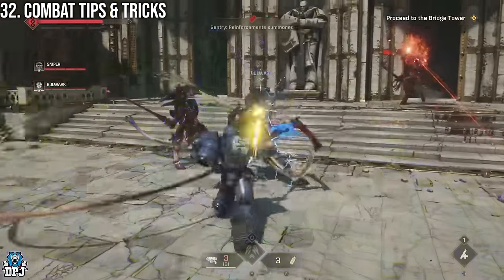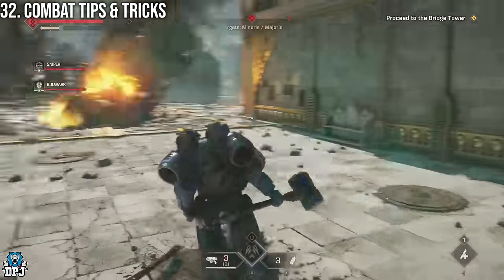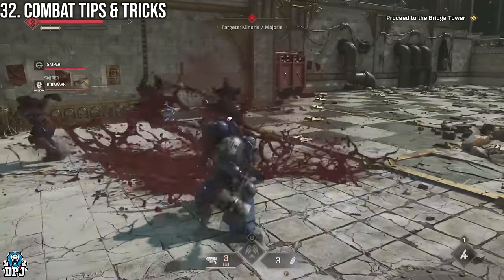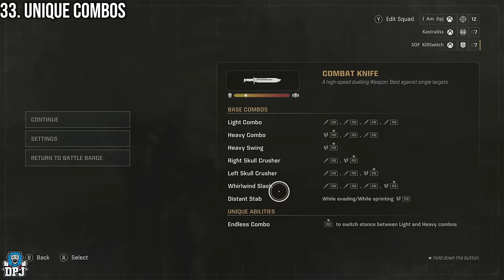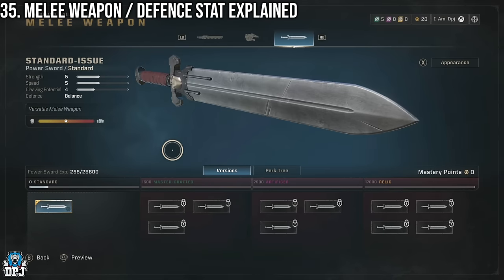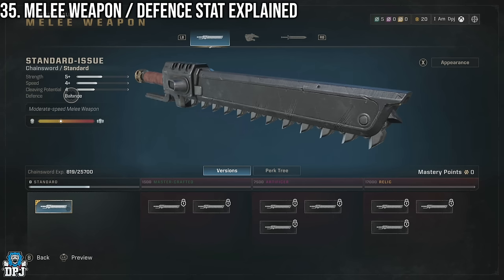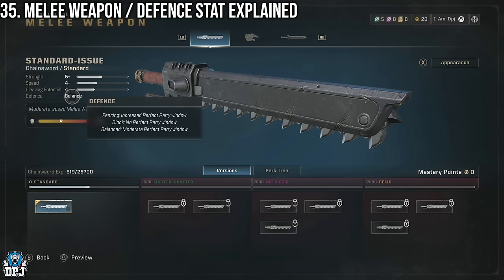Now onto combat tips, especially melee. Melee weapons have unique combos you can view by pressing Start — the sword icon represents a light attack and the broken shield represents a heavy attack. Light attacks are done by pressing the melee button; holding it performs a heavy attack. Looking at melee weapons, take note of the defence stat. The Chainsword, for example, is the most balanced. Hovering over the defence stat shows three types: fencing, block, and balanced.